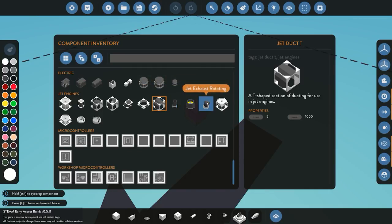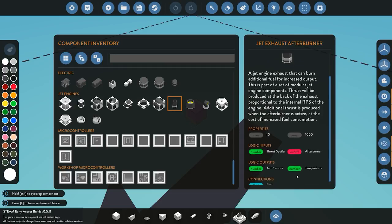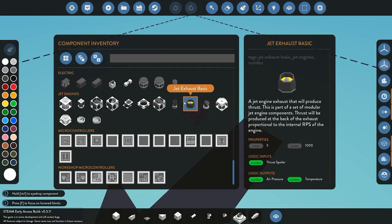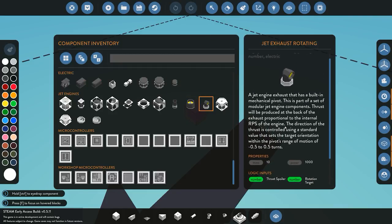We then move on to the three different types of exhaust for these engines. The engine itself doesn't need an exhaust - you only need one if you want power or thrust to come out of the back of the engine. You have the jet exhaust afterburner, which initiates the afterburner when you turn it on to give you more thrust. You then have a normal exhaust and a rotating exhaust, which can rotate depending on the number value you give it.